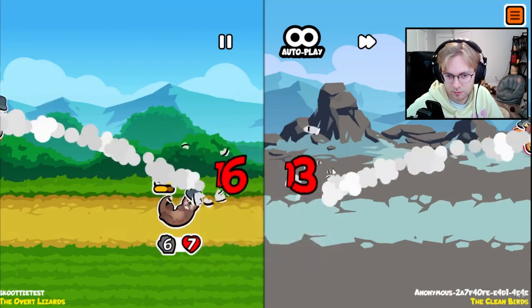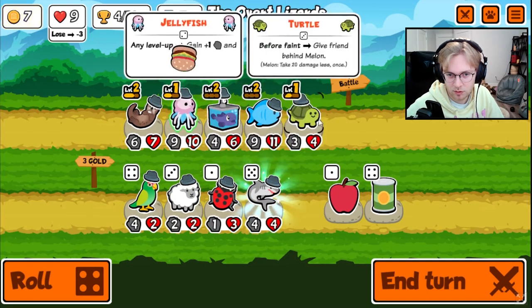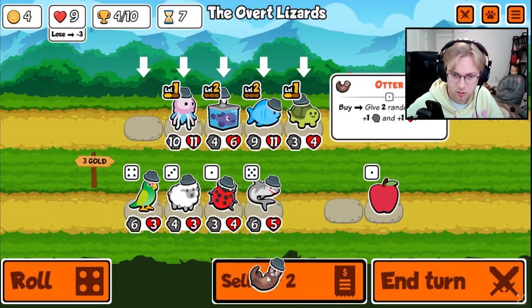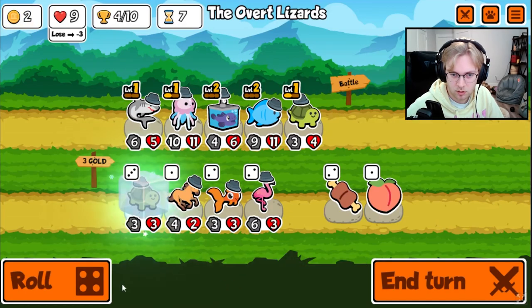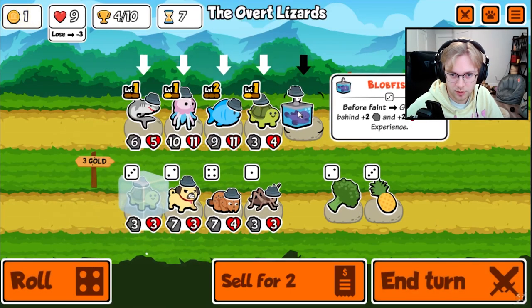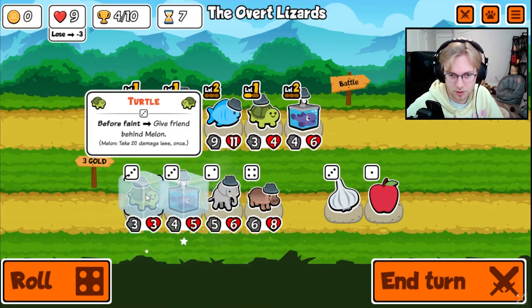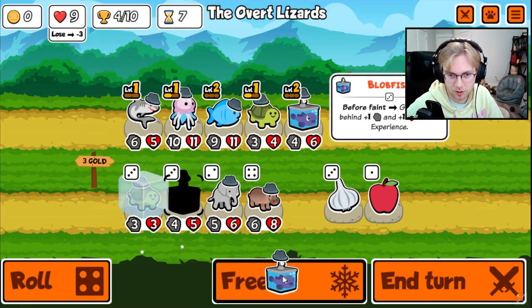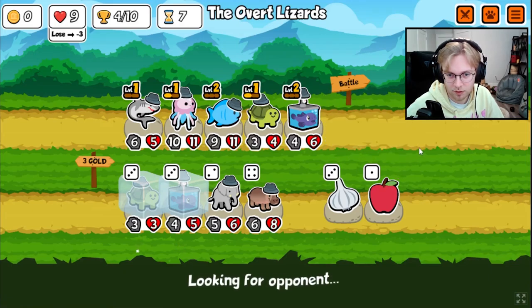I think we're still okay. You get leveled up. There's the shark. We look — we do it like this. Oh, there's the hippo as well. Hmm. I think we go shark instead of the hippo.